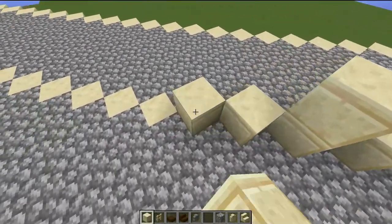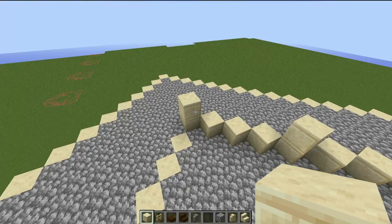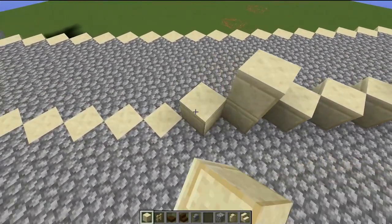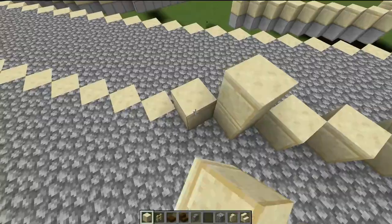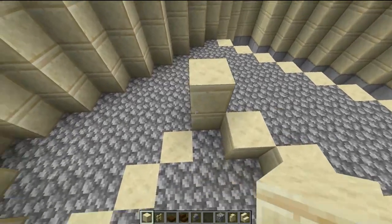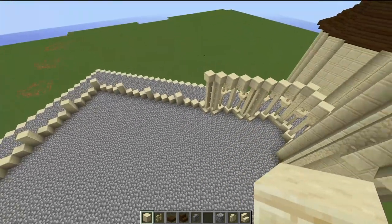There will be one arch here, a pillar, then one here, a pillar, then one here — and if you've laid the foundations out like me it will end in the corner. Then three blocks along and a post, three blocks and another post, all the way down each side leaving three blocks between each post. Repeat this pattern all the way around the viaduct courtyard.